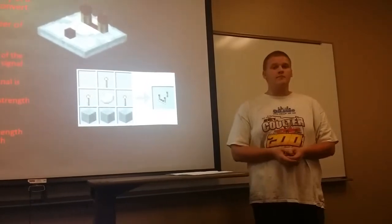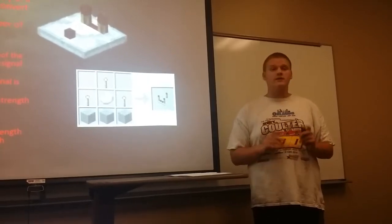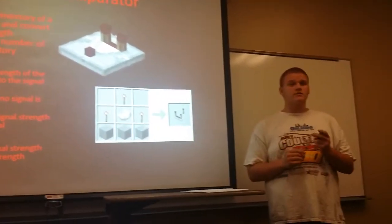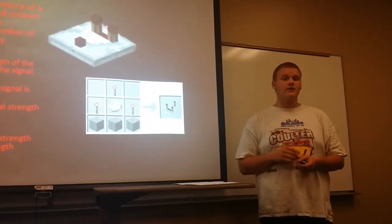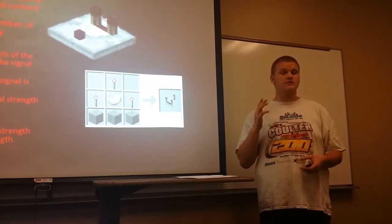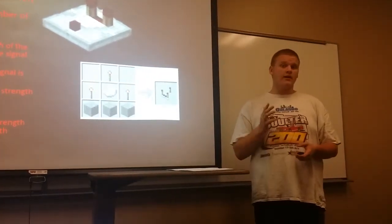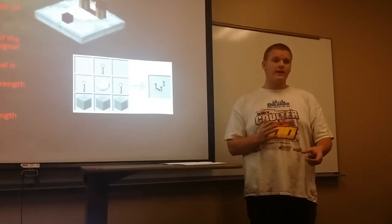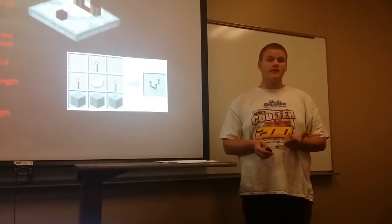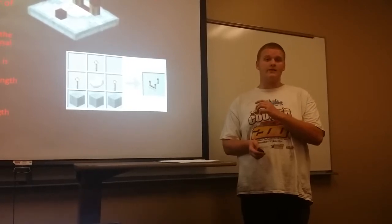Next is the comparator. The comparator compares signal strength. It has three inputs — one on each side and one in the back. It has two modes: compare mode and subtract mode. In compare mode, it will compare the signal strength of the side to the signal strength of the back. If the signal strength of the back is stronger, it emits a signal, but if the signal strength of the side is greater, it does not emit a signal. In subtract mode, it subtracts the signal strength of the side from the signal strength of the back and emits the difference.